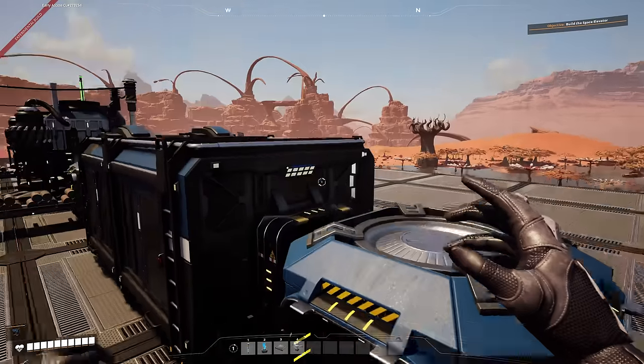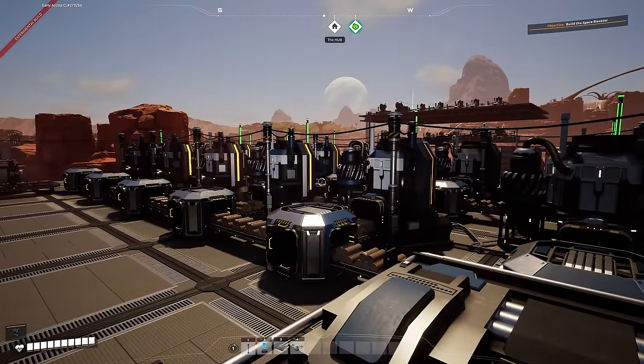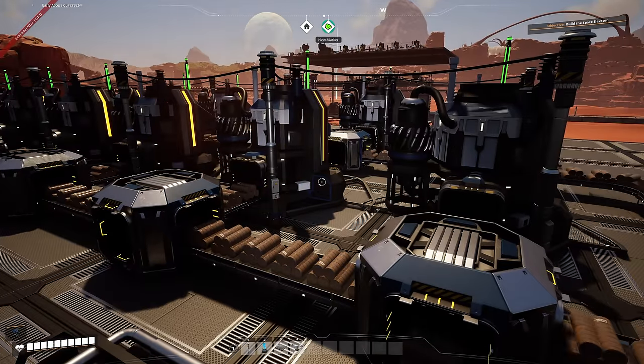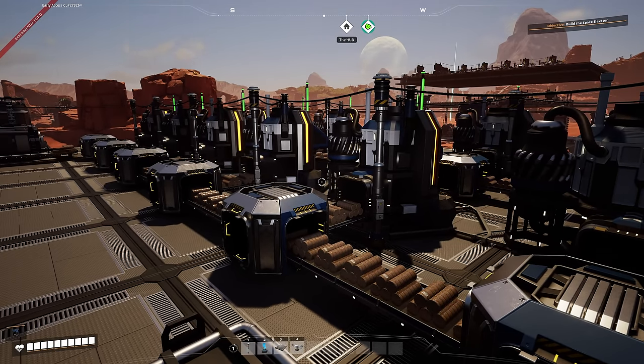Then the solid biofuel comes into this storage as well as from the other lines being produced, which then go into these automated biomass burners. It's so weird that we can actually have inputs on these, and we'll even have that when 1.0 drops later this year.